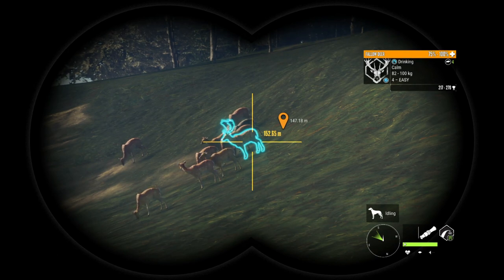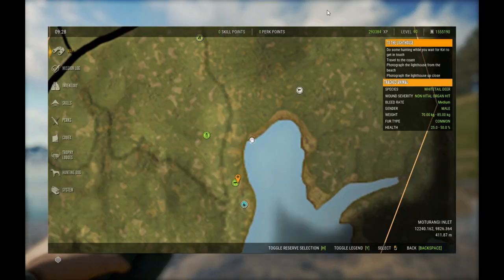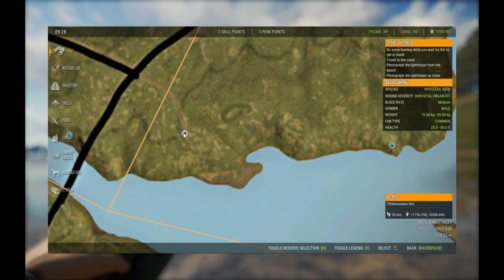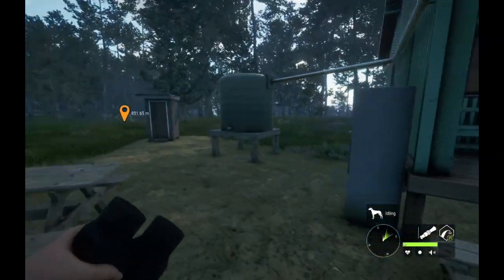This is a really gorgeous fallow and I would love to take him with the bow, but I have an absolutely horrible wind. So I think what I'm going to do is take the long route and come in from the other side, because I would love to take him with the bow.